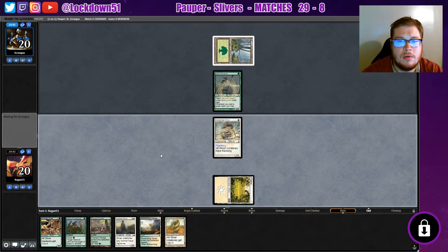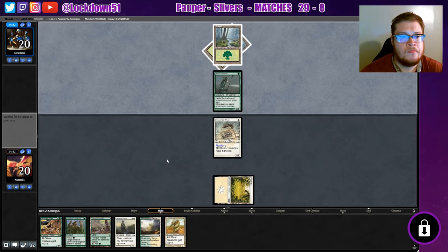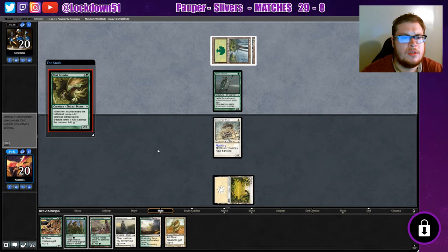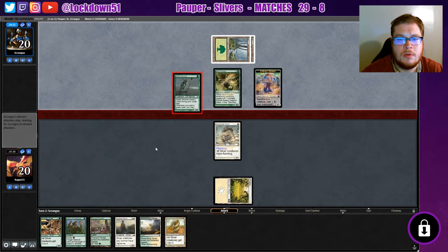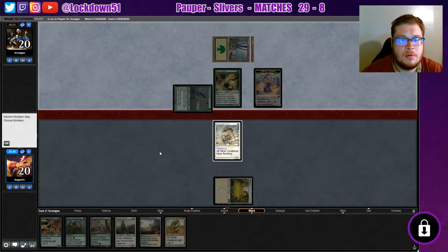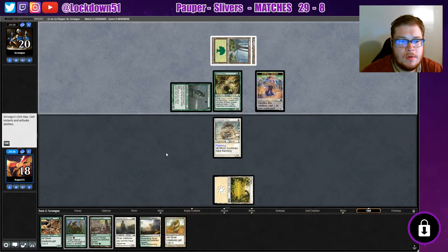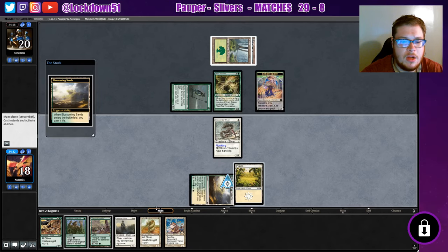Oh an estimator — is this that other one? Is this just a ramp deck? Not blocking. We get the benevolent bodyguard.